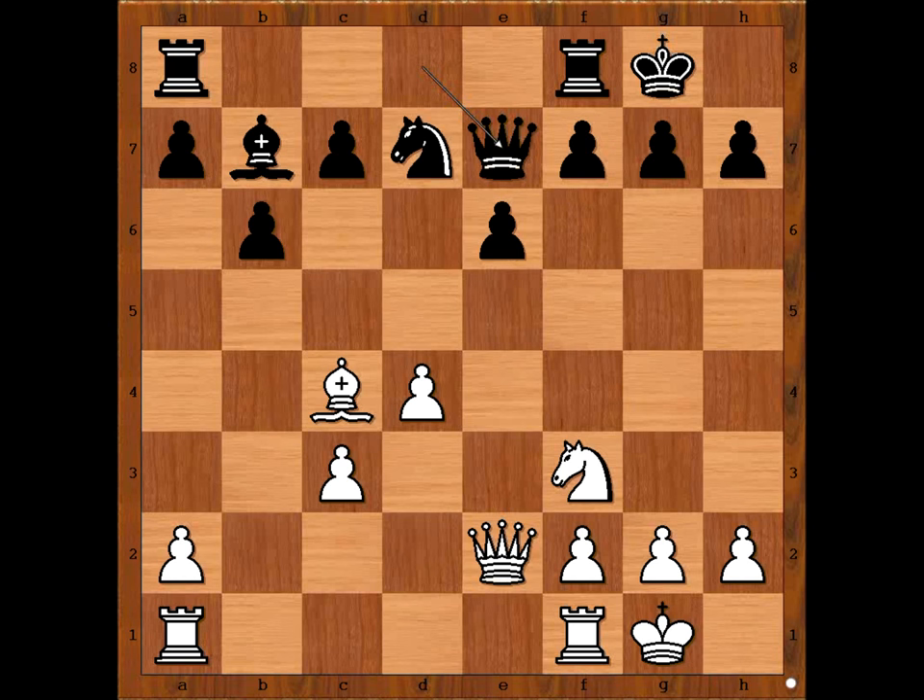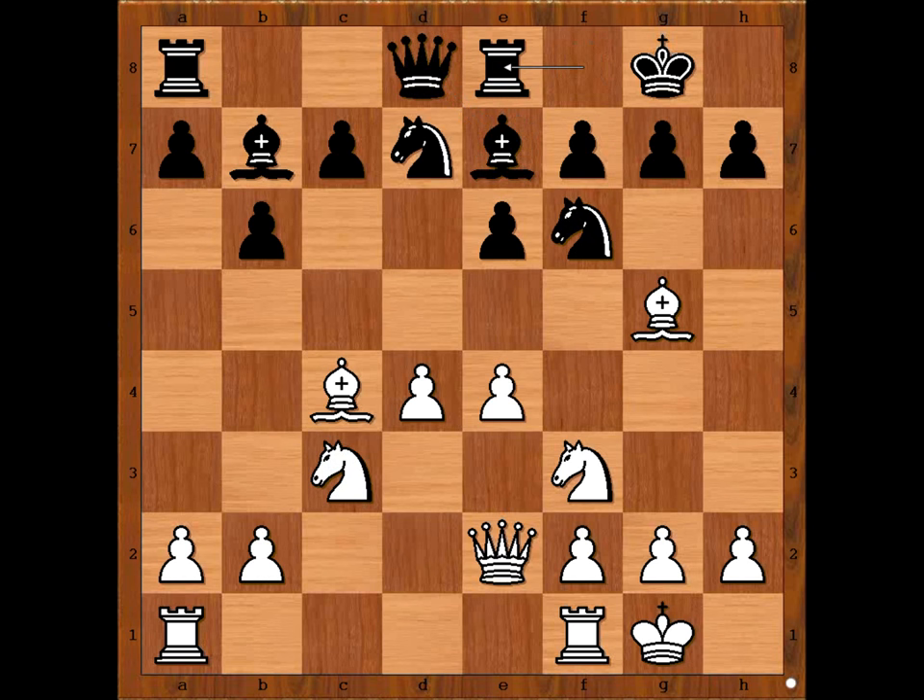Back to our game. Rook to E8, missing the golden opportunity to equalize, or maybe even get an upper hand. From F to D1, lining the rook with the black queen. Black to move — this is that moment when a player is not sure what to do.